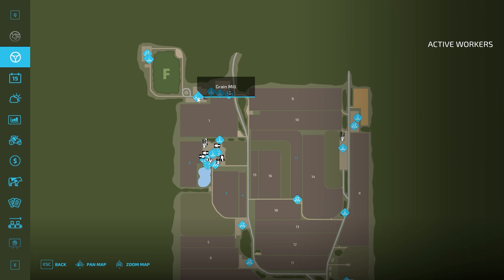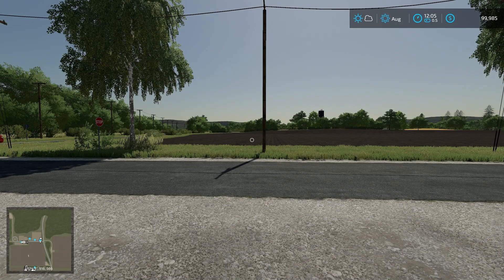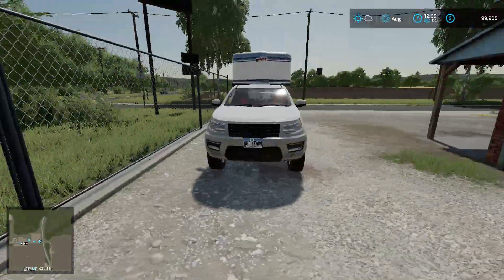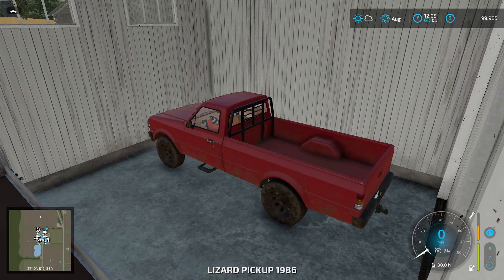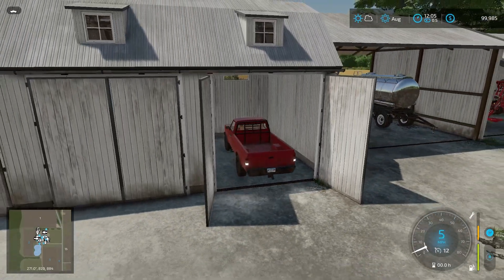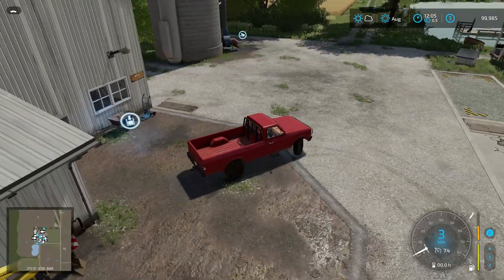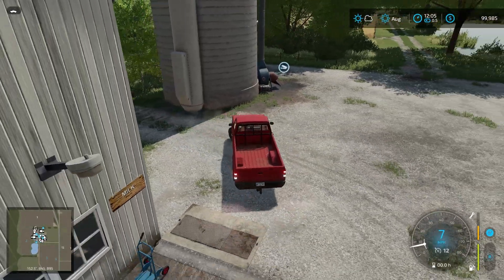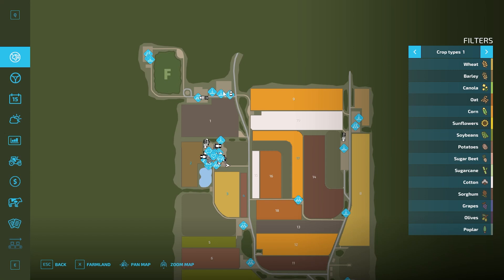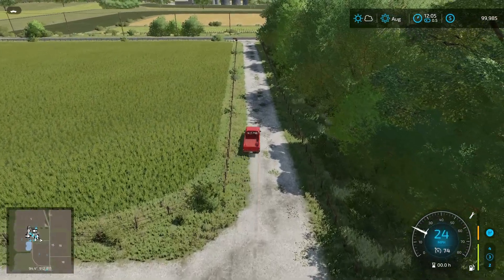I'm going to hop over to the animal dealer. There's a pickup truck here — it's rented by us but won't let me get in it, so it's probably just decorative. Our actual pickup truck is in this shed right here. We'll take the pickup truck out for a drive. Heading out of the farm, we'll take a left, drive up to look at the stuff up here, cut across, then head down and back around — that'll give us basically the entire map in a quick tour.